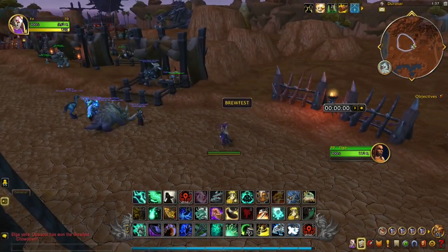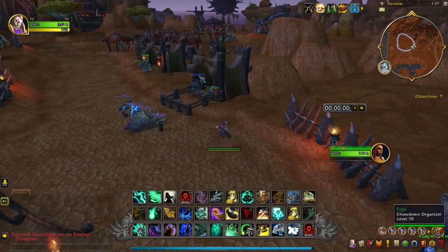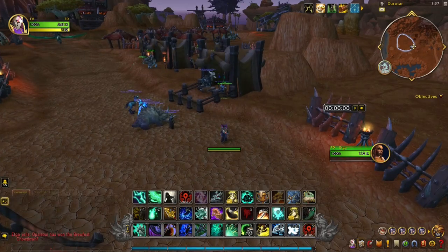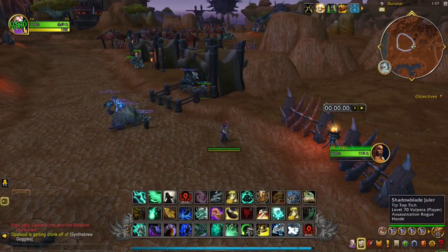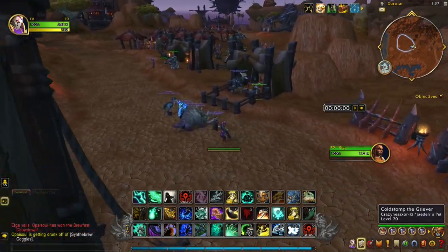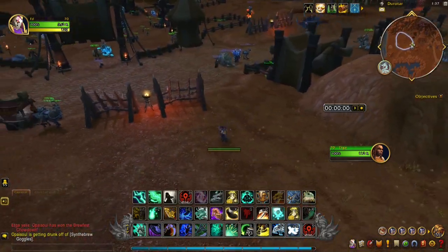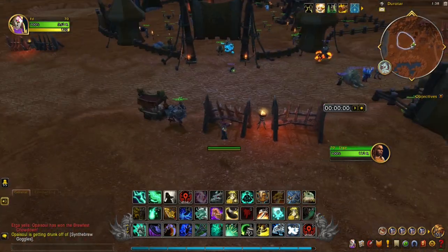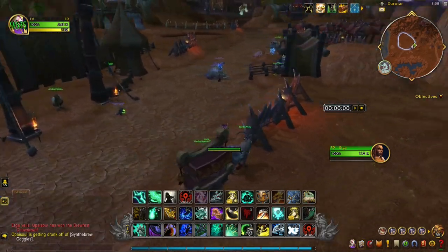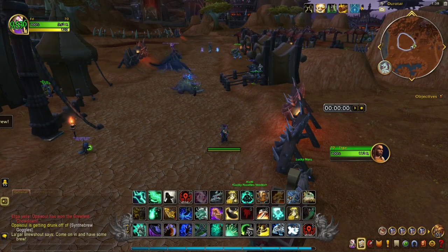If you know you're about to lose, use the little red arrow to exit and leave. That way, if the contest is packed, you don't get the three-minute full stomach cooldown debuff. You will get that debuff if you win or if you stay till the end, so avoid it by leaving early and you can just keep going.